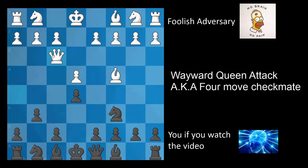After queen f3, again, what is white threatening? Just because the queen's gone back, it doesn't mean it's not still threatening something. Queen takes f7 is still targeted. This can easily be stopped with a move such as knight f6, blocking the queen's path. All of a sudden, black has a much superior position because he has two knights out whereas white only has a bishop out and an exposed queen. In addition, black is also ready to develop his bishop and castle.